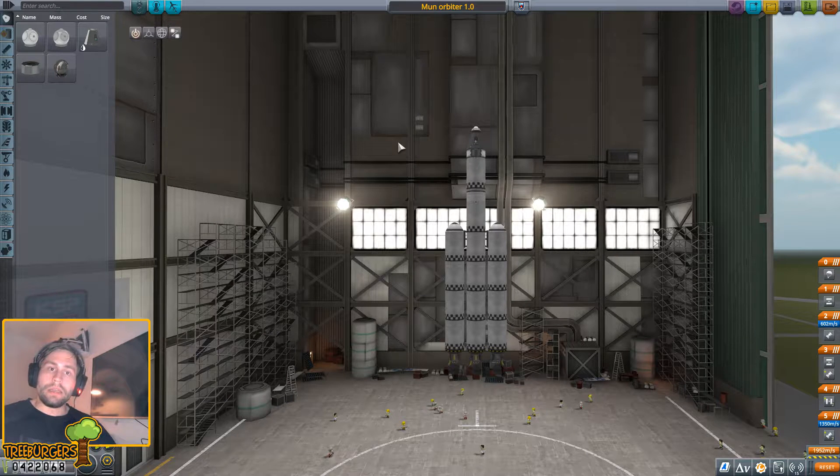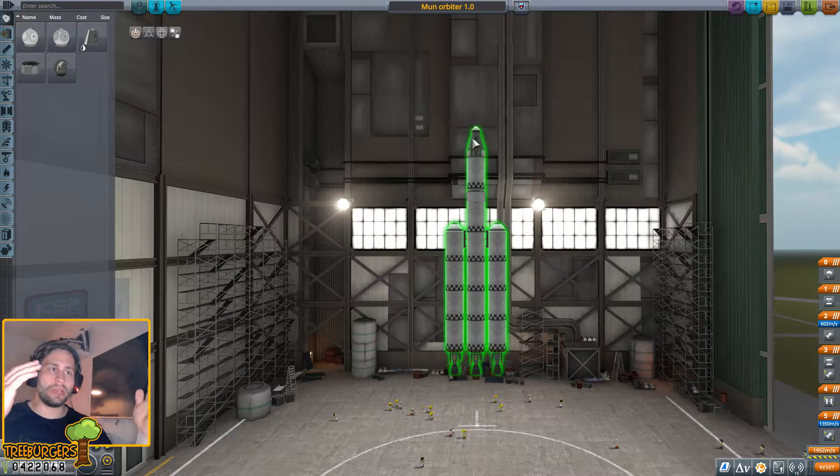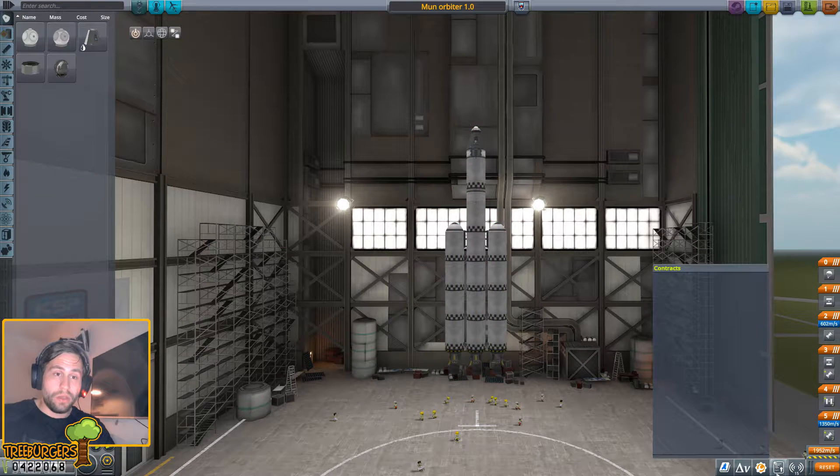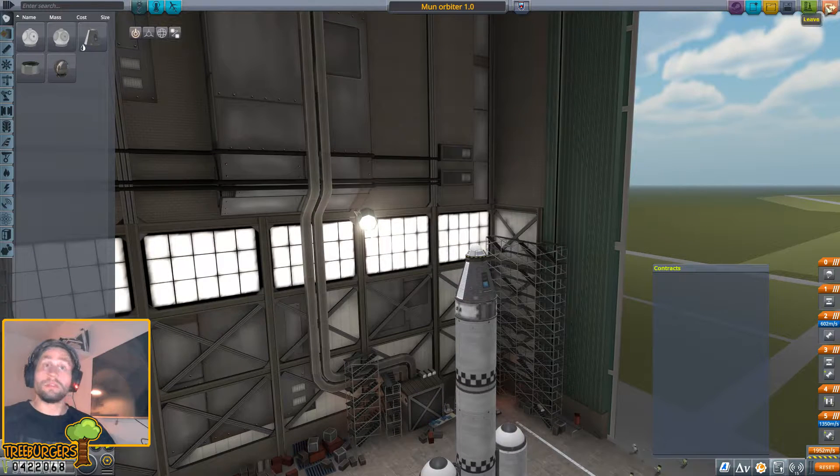I am a complete and utter failure at this game. It's the freaking moon and I went in there on a low orbit, flew straight by - it was just a test run. I was like, well this works, let's record. Then I just left the game because I figured it's not gonna save, and bam - the contract is gone. We now have a ton of money because we finished the mission, so props to me.